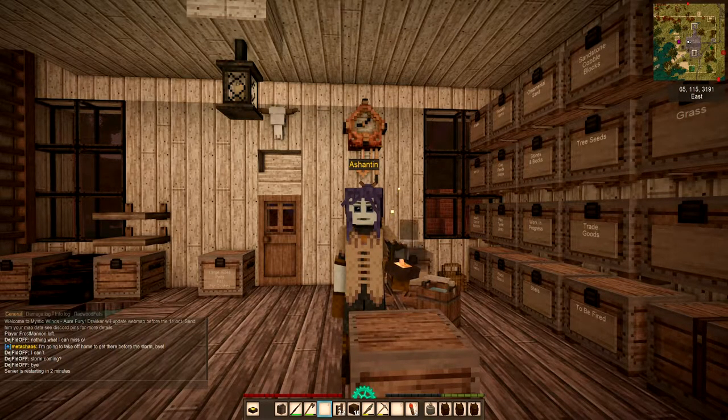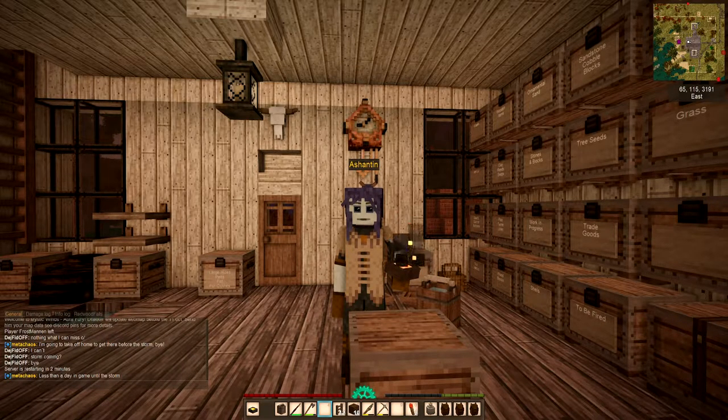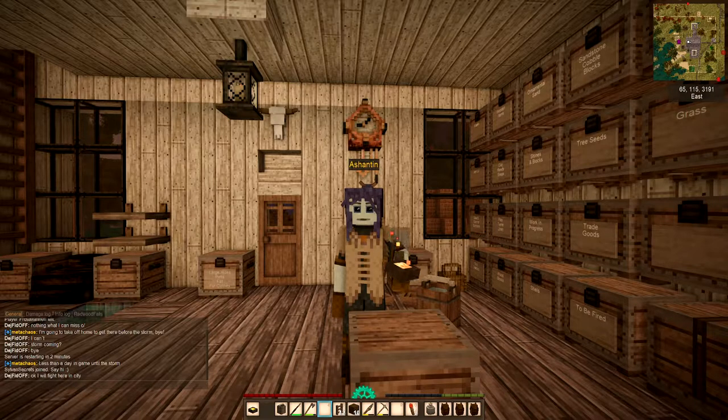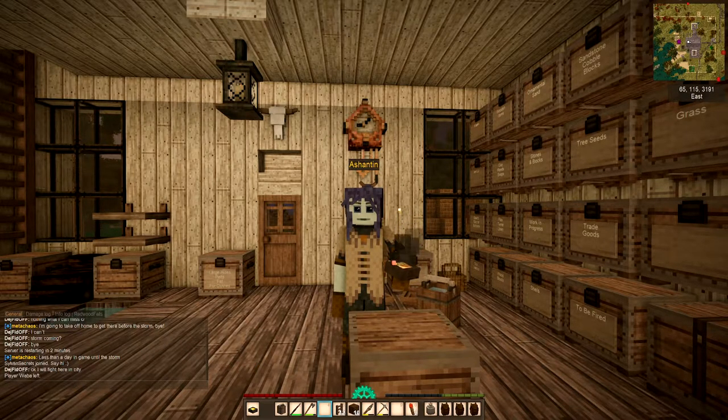Welcome back to Vintage Story Mystic Winds. We have a mod called Bricklayers Mod, made by a guy called Tells. One aspect I want to explore is tiling. From one polished stone block you can make 16 tiles, so one block covers 16 spaces as opposed to one — it saves a lot of blocks and resources. However, you do need crushed limestone and mortar. This is how I made my kitchen floor.